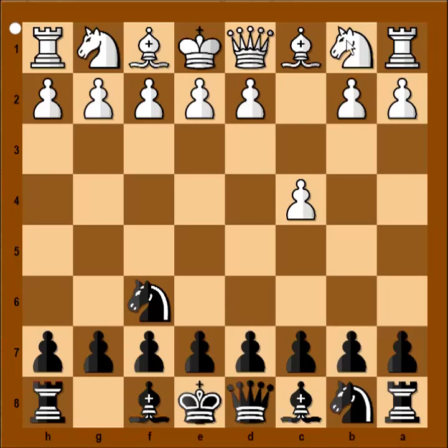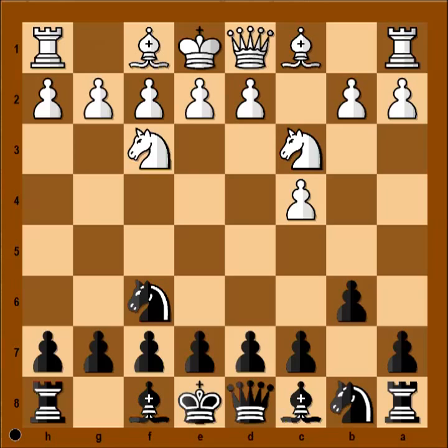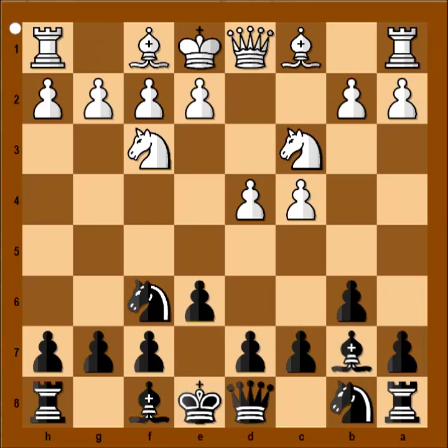White started with c4, Nf6, Nc3, b6, Nf3, Bb7, d4, e6, g3.